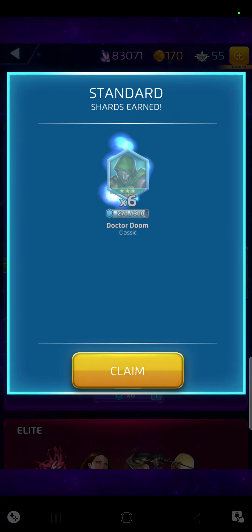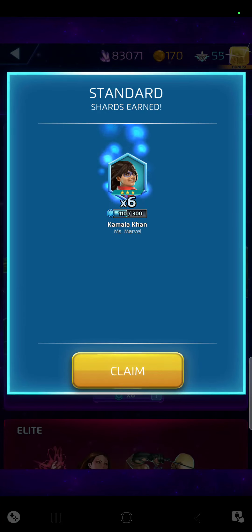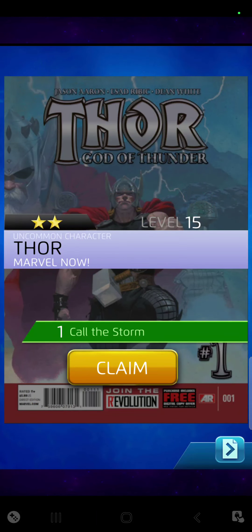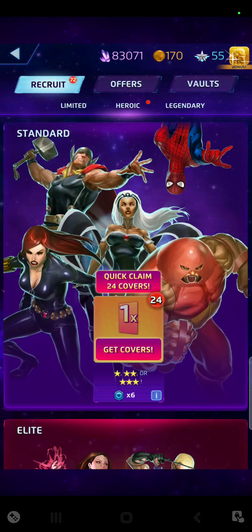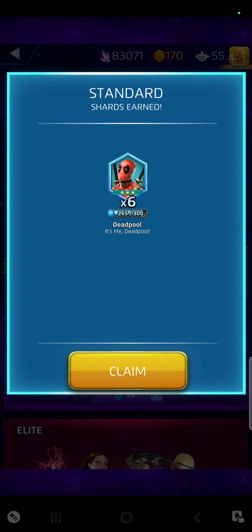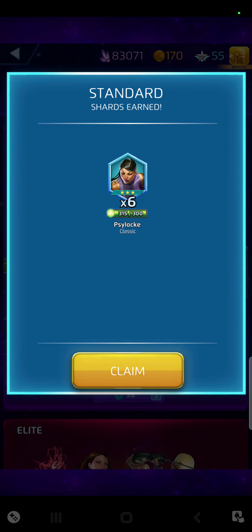Another Spider-Man. Another 30 more for Doctor Doom would be really cool. A lot of those characters you need to complete some of the events. Nighthawk I think I have already. I literally have a ton of these to open up. Black Widow. Thor, 2-star. Electra Shards. Black Widow again, 1-star. And I'm almost getting another Deadpool. Another Black Widow. Literally the best reason to open these packs is to get shards.